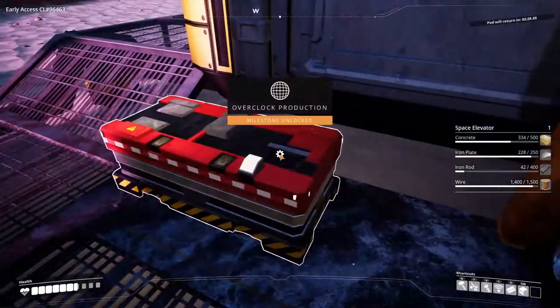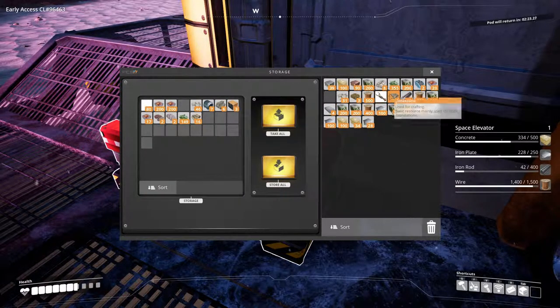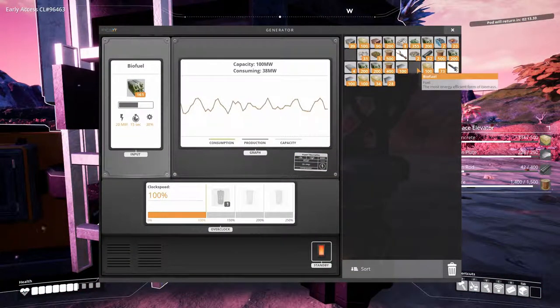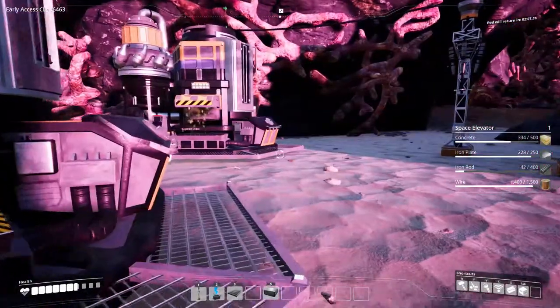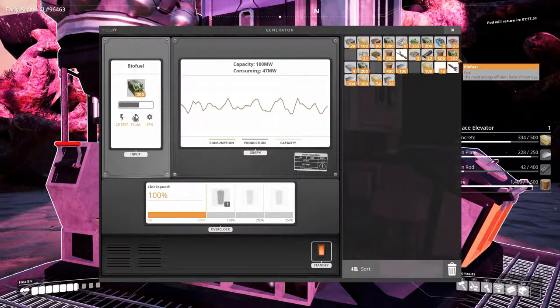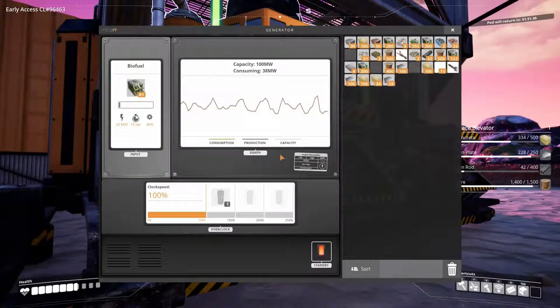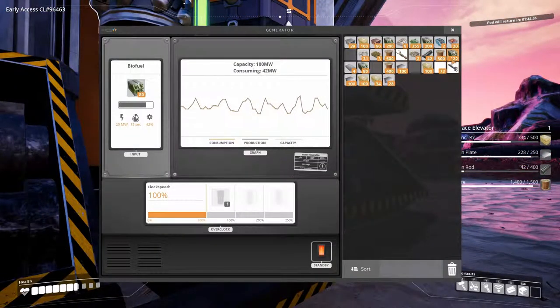Let's see how much concrete is left. I'm going to dump the wood in there. We might need the biofuel so I'm definitely going to fill up my biomass burners — that'll give me a little space, and space is something I need right now. As you can see we've got three biomass burners connected to the hub, so let's fill all these babies up.